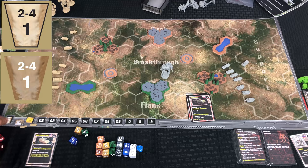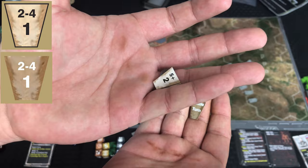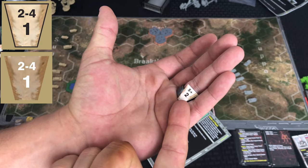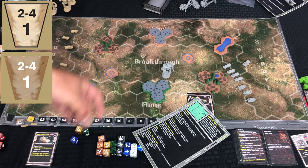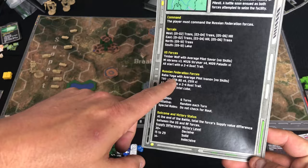All units start with a dust trail marker. The dust trail is an innovative system designed to not only give your units potential defense, but also to let you know which units have been activated — because they have different colors on each side. The battle turn counter is black on one side and white on the other, same with the dust trail markers. If it's the white turn and you flip one over to black, you know that unit has been activated, and that unit gets a defensive bonus when attacked.